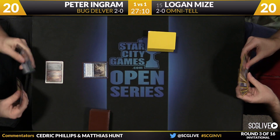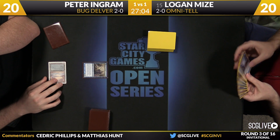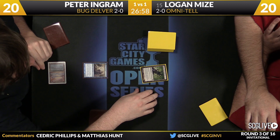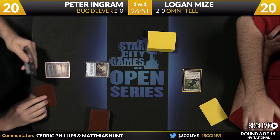We're playing the tournament — he's playing Omni-Tell against Peter Ingram playing Bug Delver. Ingram, top eight at Grand Prix Miami, also just won a PTQ last weekend so he's going to Honolulu. Ingram starts for the Delver. Secrets off an Underground Sea, a Bazaju Who Shelters All — as you can see, Ingram's going to take a look. What a wonderful Kamigawa rare that is.